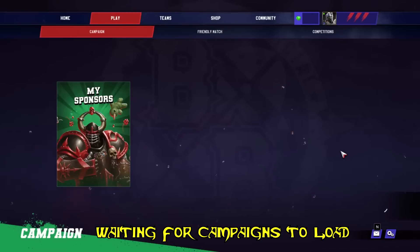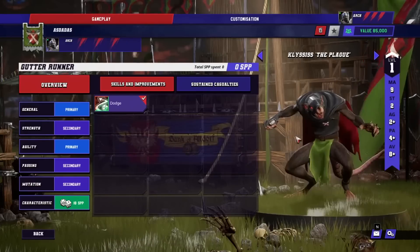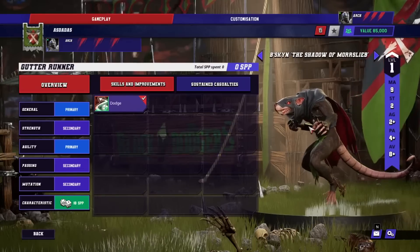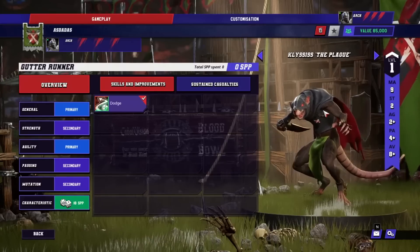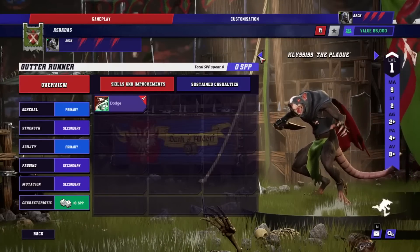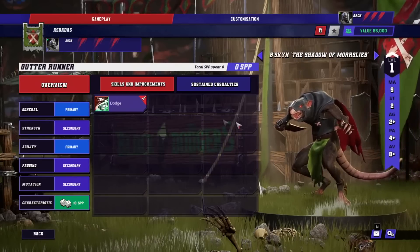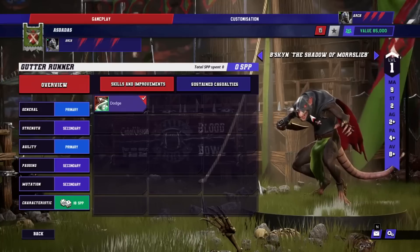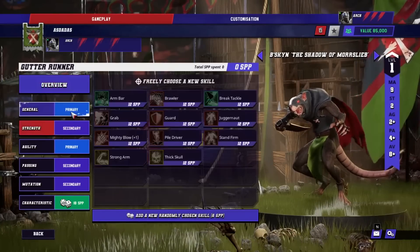There is zero character customization. Every single player on your team will look identical to the other players of the same class — all linemen will look like linemen, all throwers will look like throwers — because all customization is microtransactions. All of it. And when you buy a head, you don't unlock it for all your characters. You get to put it on one character, and if you want that head again, apparently you've got to buy it again.